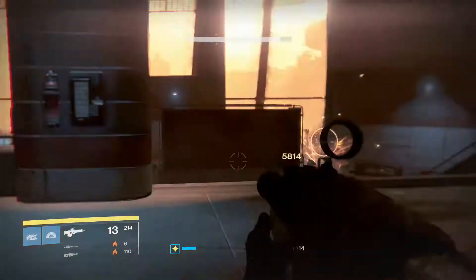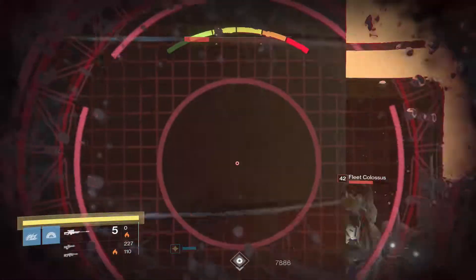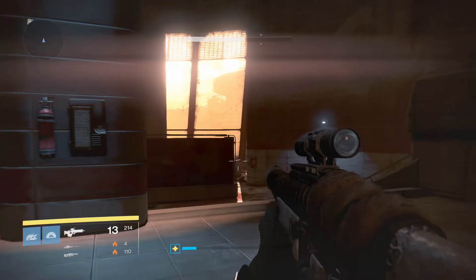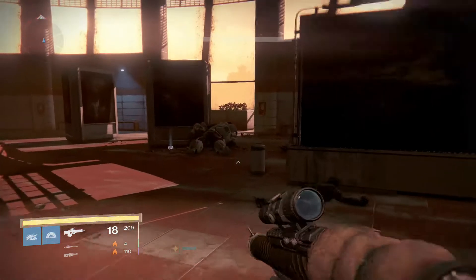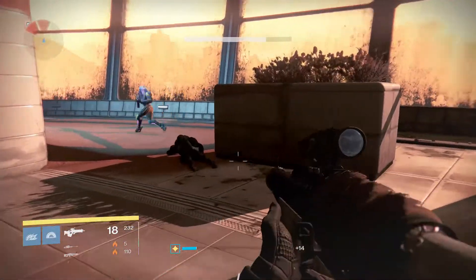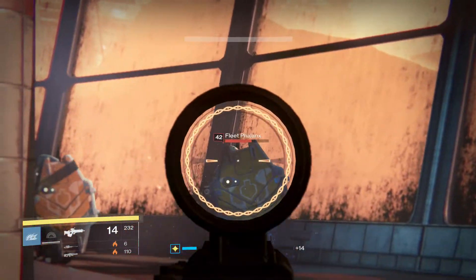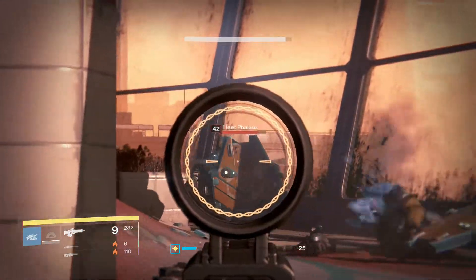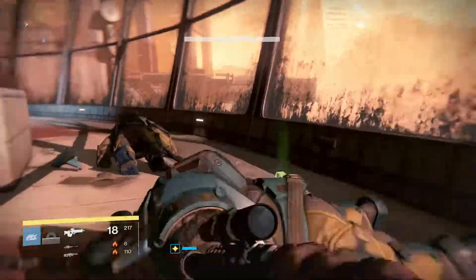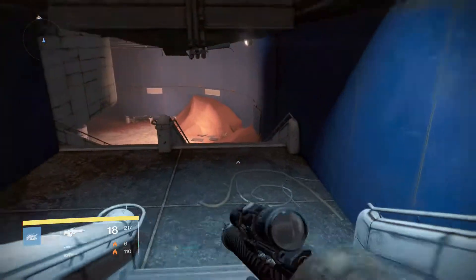Now I'm taking my time. Some of this, especially going down, I could probably speed up a little bit and run right by these guys. I just figured I'd take my time taking them out. This is the first time I've used this weapon combination in a Daily Heroic with the Ice Breaker. Normally I'm using a standard sniper and one of the Thunderlord variants depending on what the burn is and what I'm facing. Whoever has overshields has solar, so Ice Breaker works good enough.